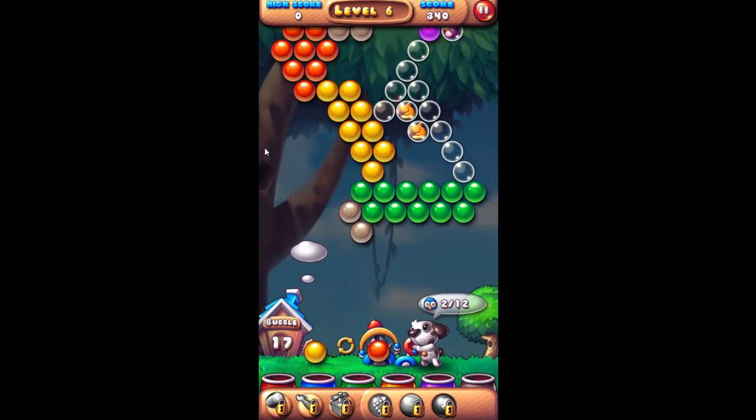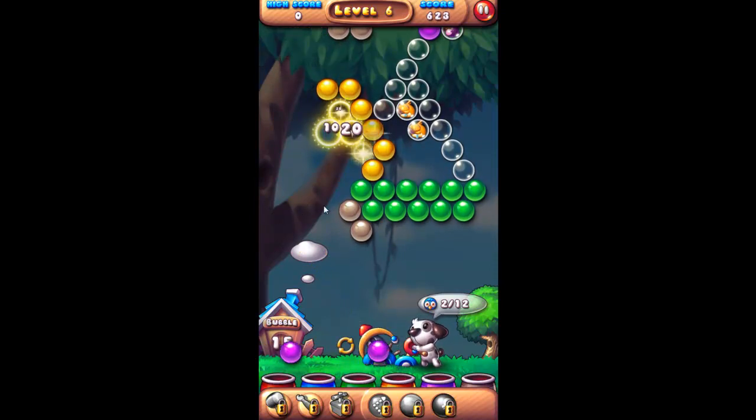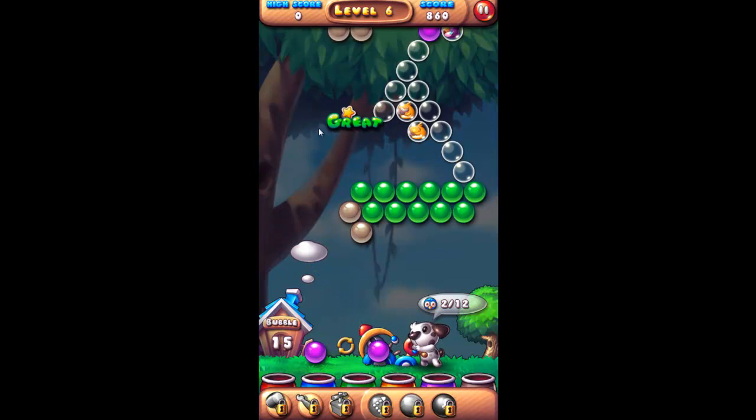Let's shoot the blue one here and help two birds escape. You can also use the margins to shoot. You saw how I hit those red ones, and sometimes that's useful especially for higher-up levels where access isn't that easy.